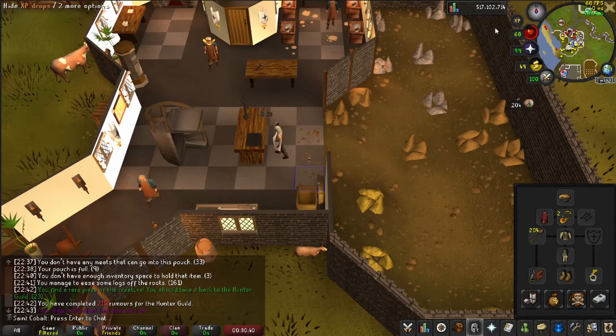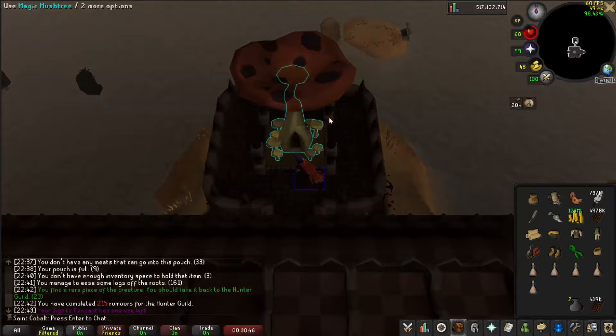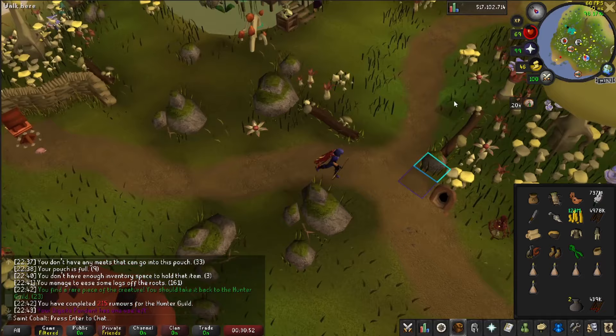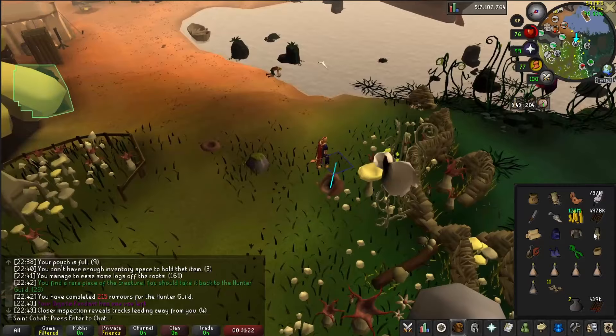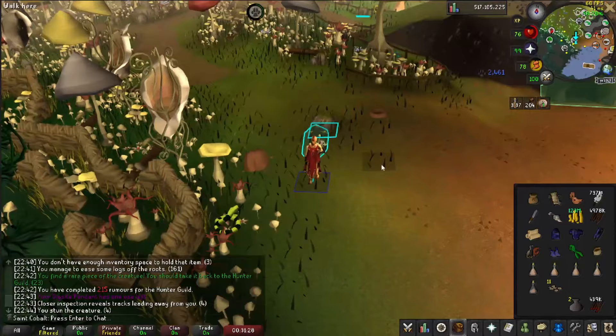For herbivore rumors, make your way to your closest bank and pull out your graceful set, magic secateurs, herb sac, and a few stamina potions. Teleport to Fossil Island with your equipped Digsite Pendant, run north to the mushtree, and select option 4 for the Mushroom Meadow - this puts you just west of a herbivore start. I recommend installing the Herbie AFK plugin which will make hunting herbivores super chill. Follow the arrows until you make it to an attack tunnel spot, then switch into your Huntsman Outfit for an increased chance at the rare item.